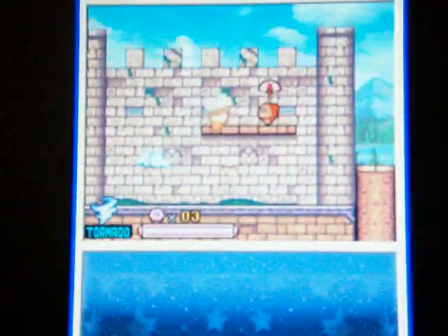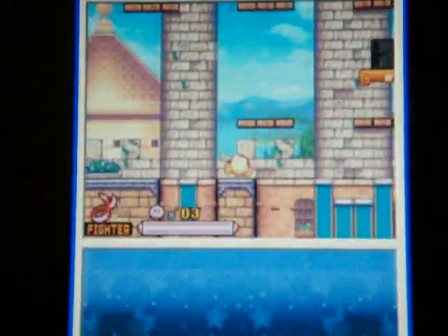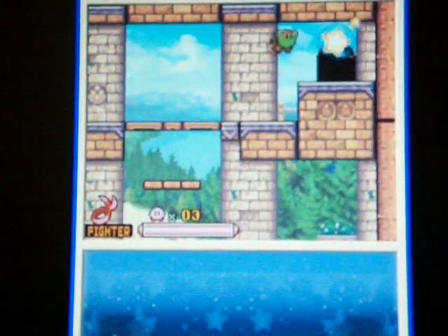Over here, use tornado — you'll just hover above everything. You'll have to keep pressing it. Oh, fighter — my favorite! Once you get the UFO, the dark will come on and you just have to get to the end of the level. That's how you get all those treasure chests.